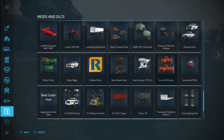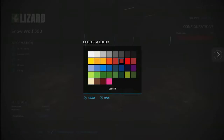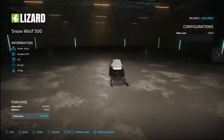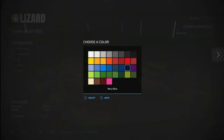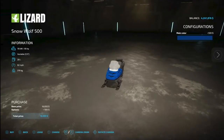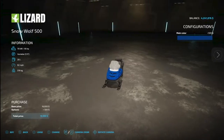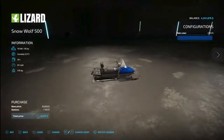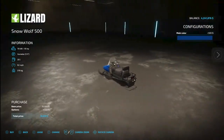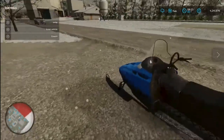Let's get a Snow Wolf 500. The only configuration is colors — you can choose any color you want. Let's do black, let's do navy blue. Go ahead, that's it, that's what the snowmobile is. Let me show you, I have one already here.